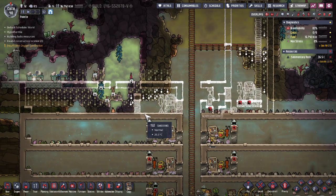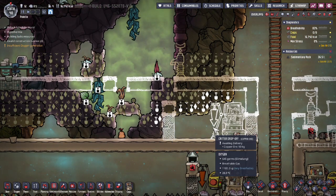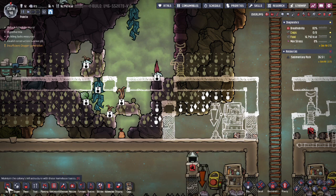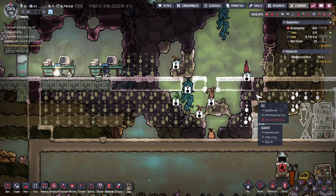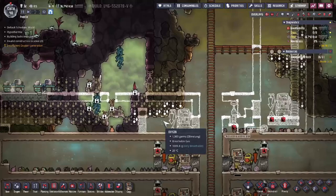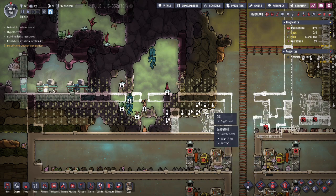Alright, while I got the blueprint set up, here's what I'm going to be trying to do. This right over here is going to be for the Dreckos — it's going to be essentially the same thing as what the hatches are, but there is going to be a difference. I actually have a bottle emptier up here. I'm going to essentially use this bottle emptier to drop down a tiny blob of water onto this tile. I want my Dreckos to go in here, but with that blob of water there, they will never cross it, meaning my Dreckos will just stay in this one area. The three tiles will eventually be replaced with farm tiles and turned from Mealwood so that my Dreckos can eat.